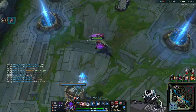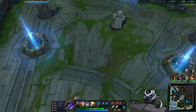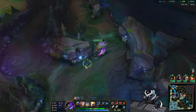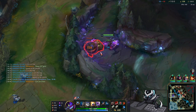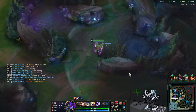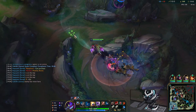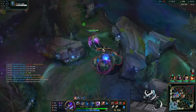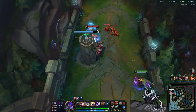For the minor runes, I'm running Alacrity to increase clear speed and the amount I can cleave camps — very valuable — and Cut Down. I'm running both Cut Down and LDR to deal more damage to tankier enemies. Almost every champ will be tankier than you at this point since a lot of items now have health on them. Against the Olaf, for example, I can cleave him down with Conqueror and Cut Down, and I don't even have LDR yet.